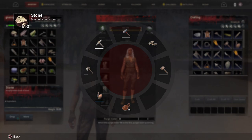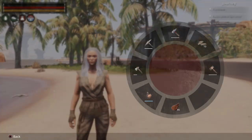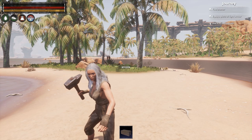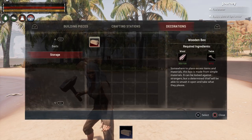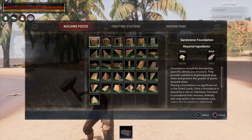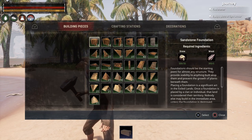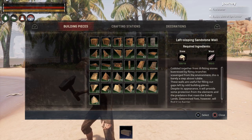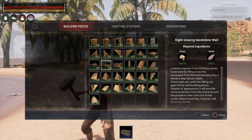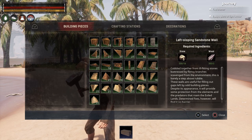Put your construction hammer in your quick menu. Take out your construction hammer, then hit L1 to bring up your building menu. You can scroll with L2 or R2 across the categories. We have Building Pieces, which lists all the pieces you've checked off in your knowledge so far. Nothing will show up here until you've reached the level required to learn how to make those pieces.